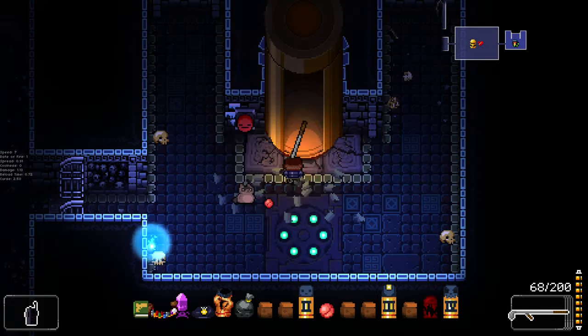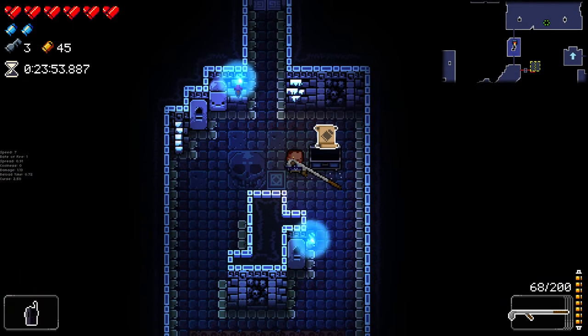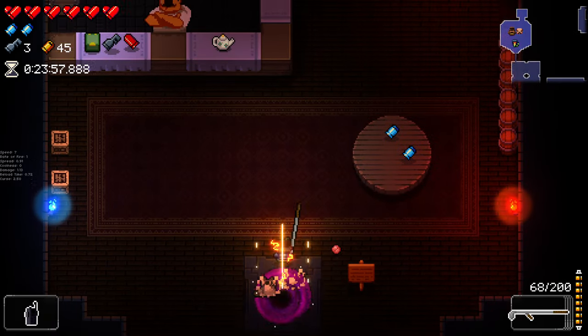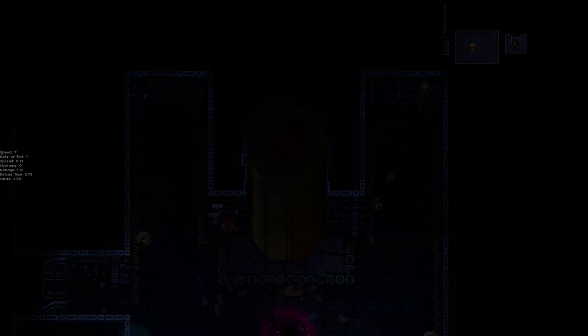We do have another chest here that I didn't see — I'll go grab that real quick. Did not get enough money for our Sin of Grace, which is a bit of a shame. Table tech blank is a pretty decent table tech. Let's go — I'll probably use my active to give myself some ammo for this golf rifle in a moment.